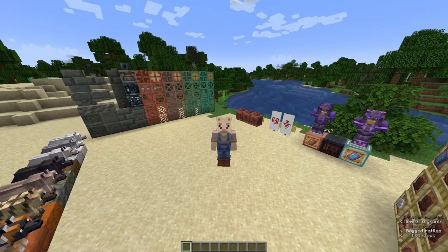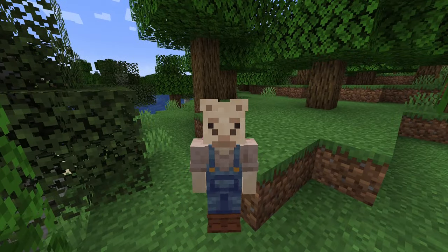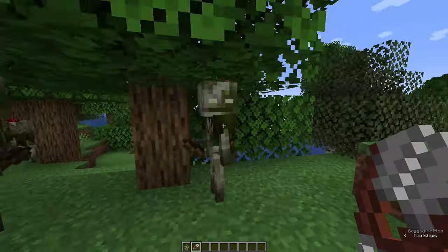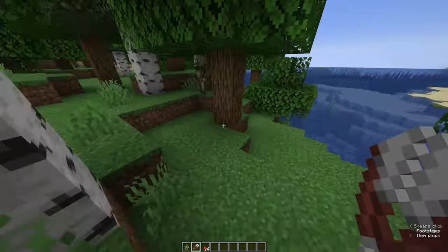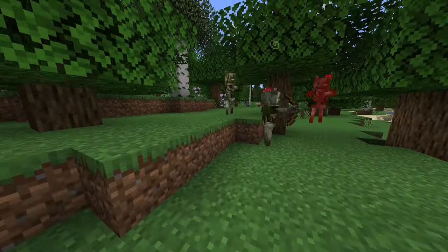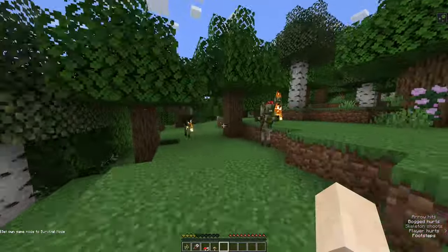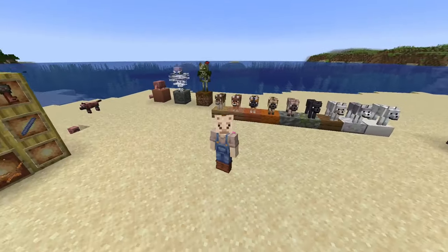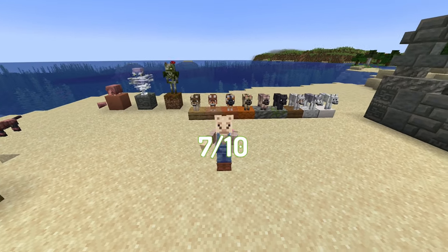This update is looking really good so far, but will this continue with our next mob, the bogged? The bogged spawns in three different places: the swamps, the mangrove swamps and the trial chambers. One really cool addition is the fact that you can use shears on it to get different types of mushrooms. They're also very dangerous as they don't shoot regular arrows — instead they shoot poison-tipped arrows. However they have slightly less health than a regular skeleton. It is just a regular poison skeleton, but I think it's really cool so I'm going to give it a 7 out of 10.